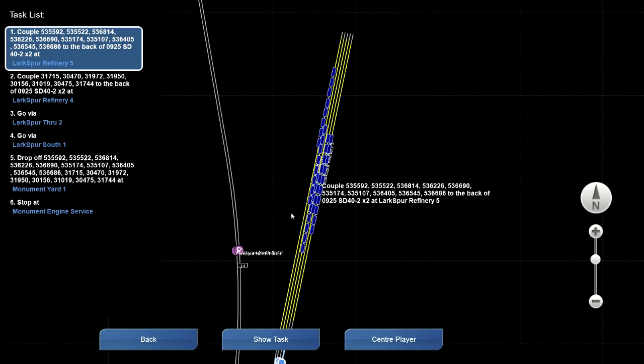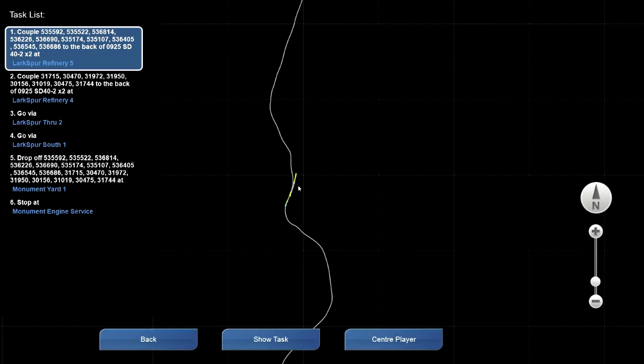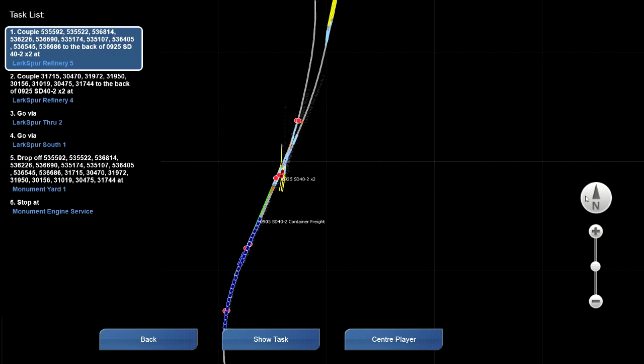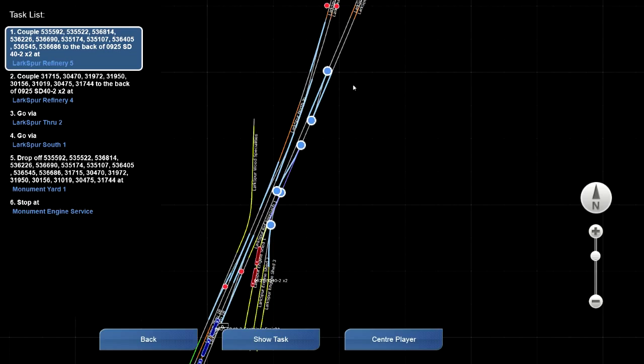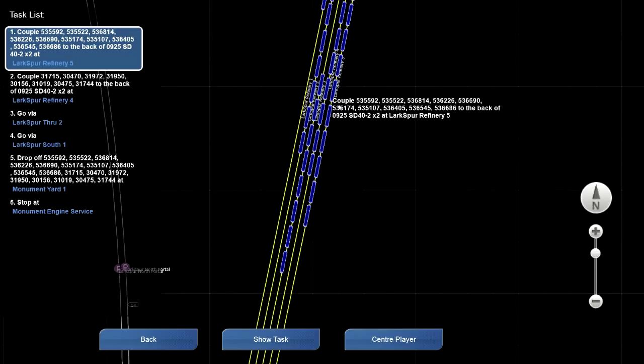On the map you've got a task list on the left — that's a new feature in Railworks 2013. I can see I'm right here; you can always tell your train because it's shown in red. There's a 'center player' button that automatically centers the map on your position. I need to back out without getting hit by an incoming SD40. Lake Spur Refinery 5 is right here on the map — these numbers confirm it.